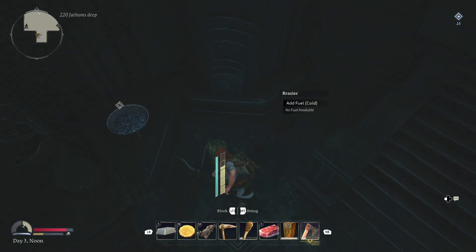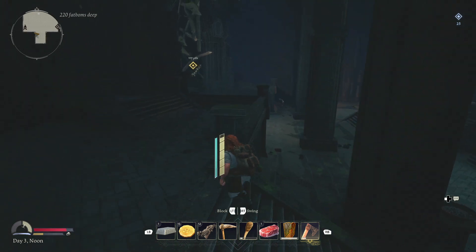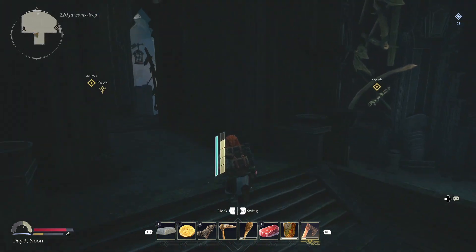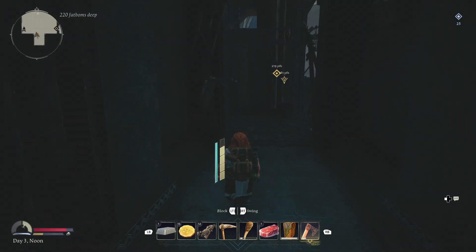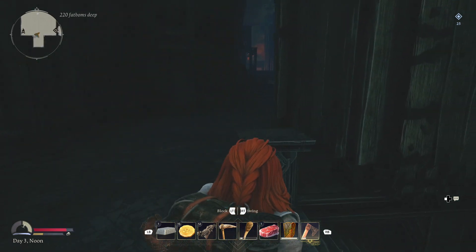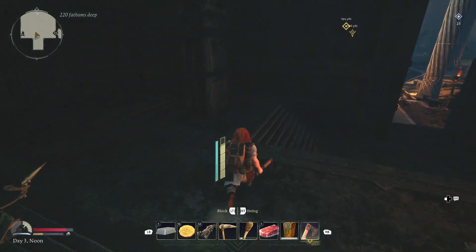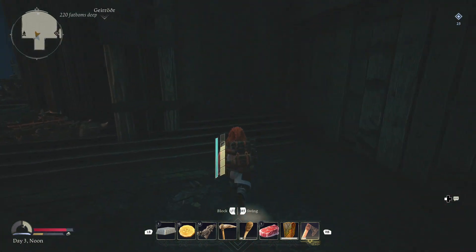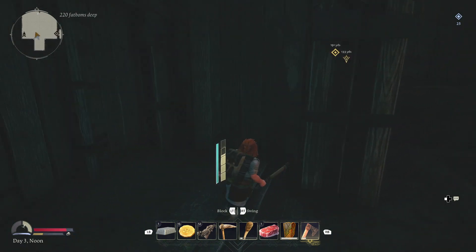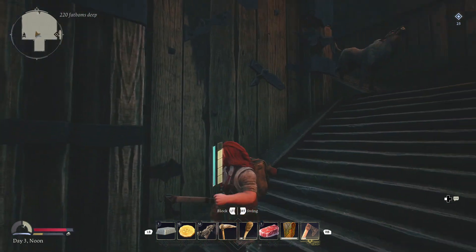Once you start getting some of the elven wood nearby you'll start unlocking more and more recipes and be able to craft the new armors and weapons found in this zone. Semi-spoiler, but you'll find copper in the next area — the Mines of Moria itself — and that's when you can really start crafting much better armors and gear. Hope that's helped. If it has, leave a like, check out the rest of my guides, and I'll see you later.